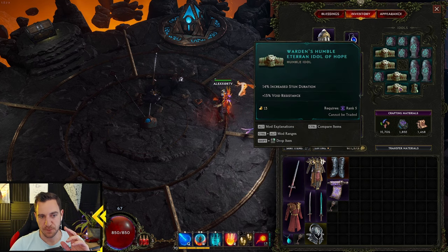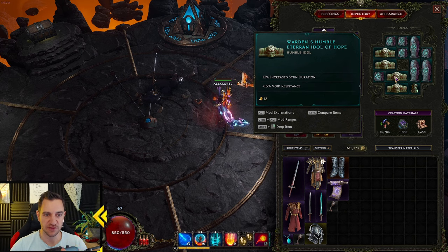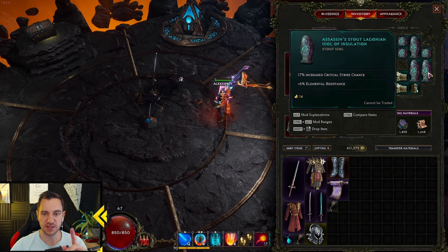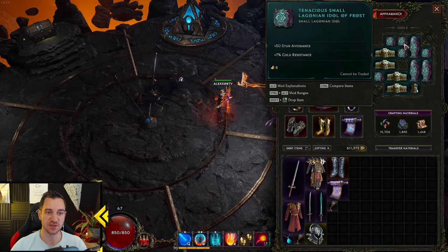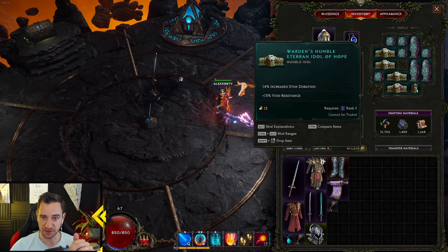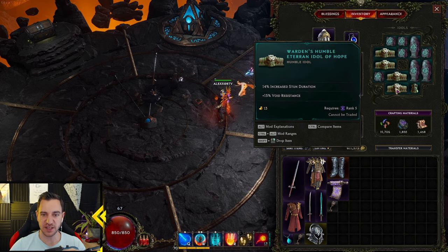Now for the idols — idols are simple: resistances, resistances, resistances. Everything else: crit. You wanna always look for resistances. 15% void, 15% void, 16% physical, 17% physical — mana health, fine. 10% cold — it also has crit chance, that's nice. If you can have both on the idol, that's cool. Crit chance, elemental resistance, crit chance, ward retention — elemental resistance, cold, stun avoidance. I might change the cold and lightning ones to other resistances, because I don't need this — you get this from your spells. Focus on resistances — another mage has cool ones that give you more fire damage, but you don't need this — you wanna have resistances in your idols.